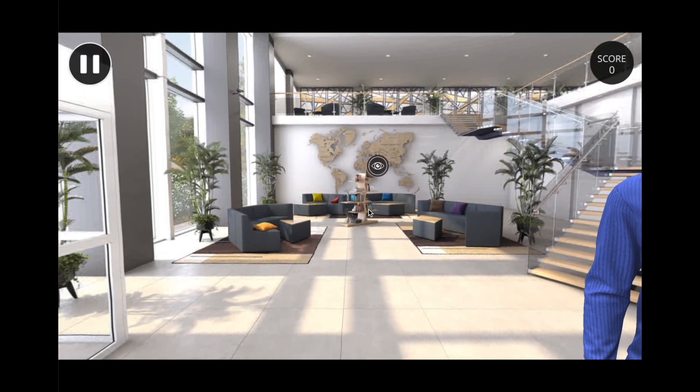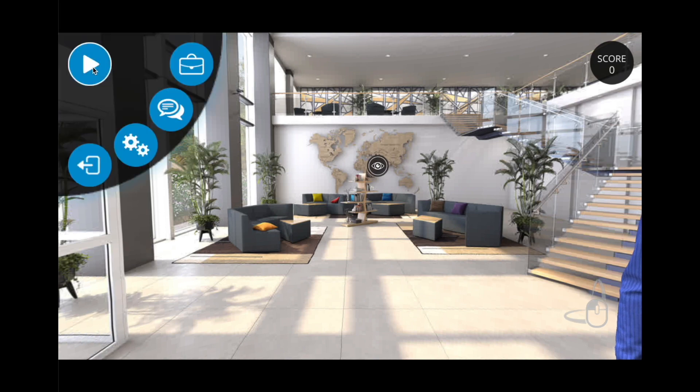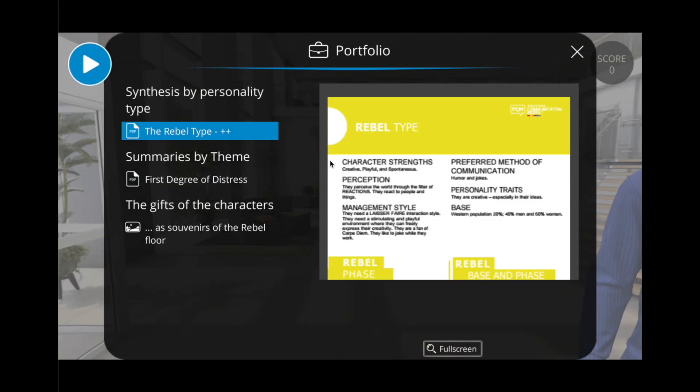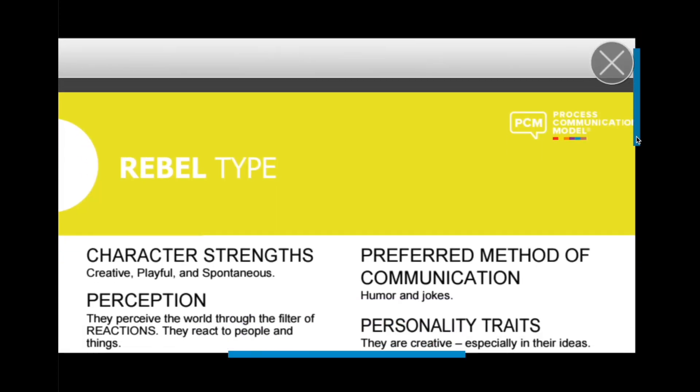We'll start with the pause button on the top left, where you can see the briefcase logo leading to the portfolio with the memo cards that you will unlock through the game. You can click on full screen to zoom in.